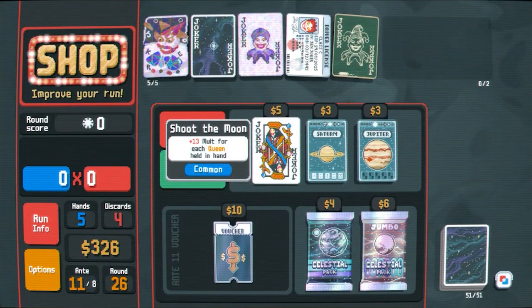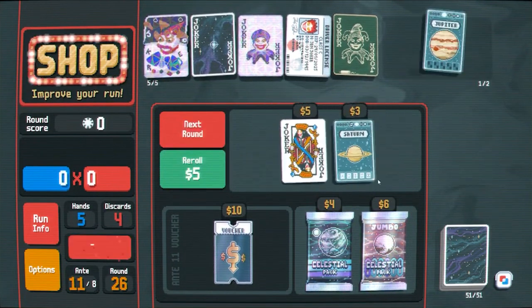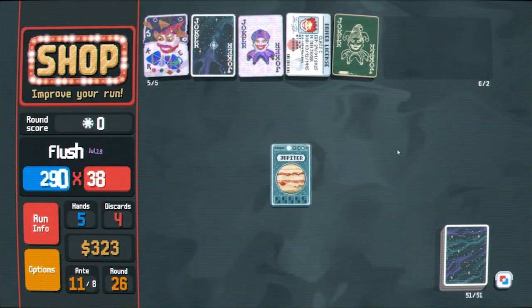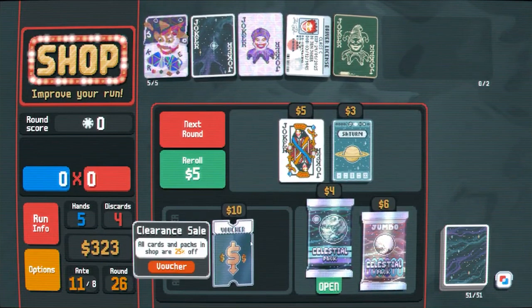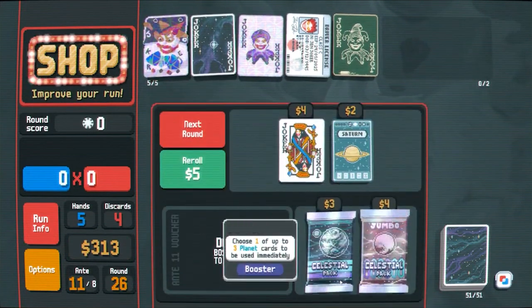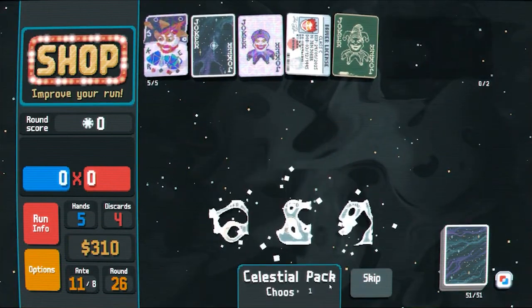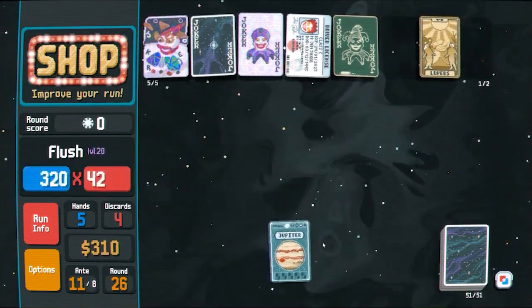Plus 13 molts for each queen held in hand — I don't think that does much for us honestly. Give me the clearance sale sure. I'll open up a celestial pack. Jupiter, of course. Who else.